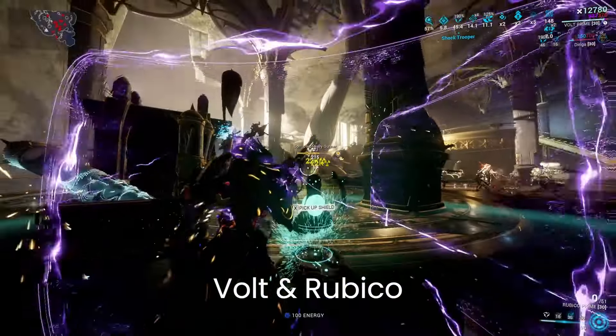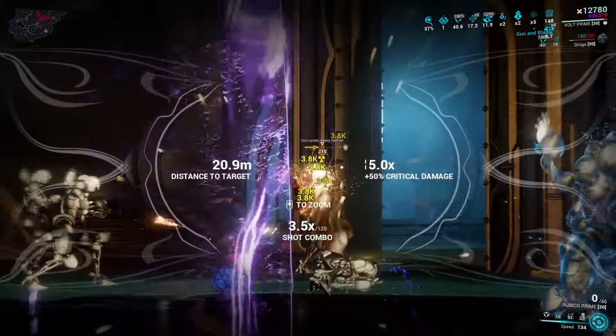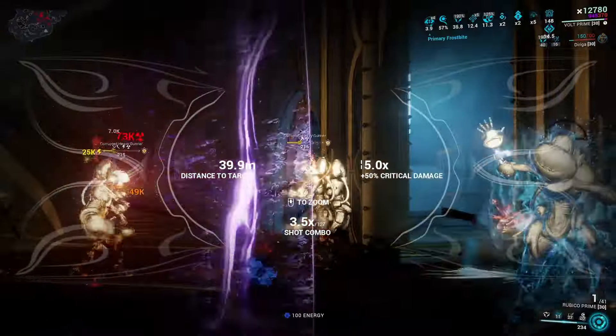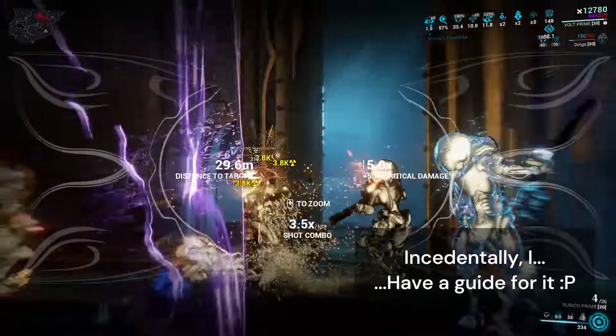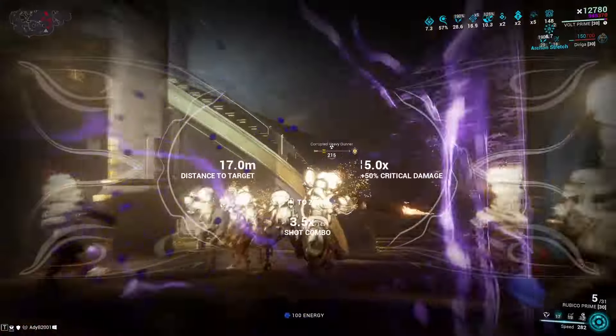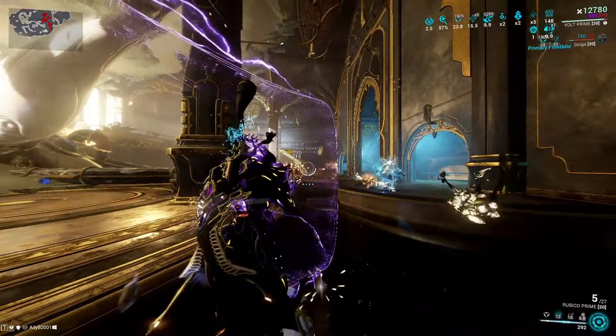In case you don't know why this would be any good, there's a fight called Eidolon. It has three phases: Teralyst, Gantulyst, and Hydrolyst. Basically Volt is kind of a meta damage dealer there. You don't have to take Rubico, but it's kind of considered one of the best weapons for it. Zenith - if you have it, you're probably not watching this video.